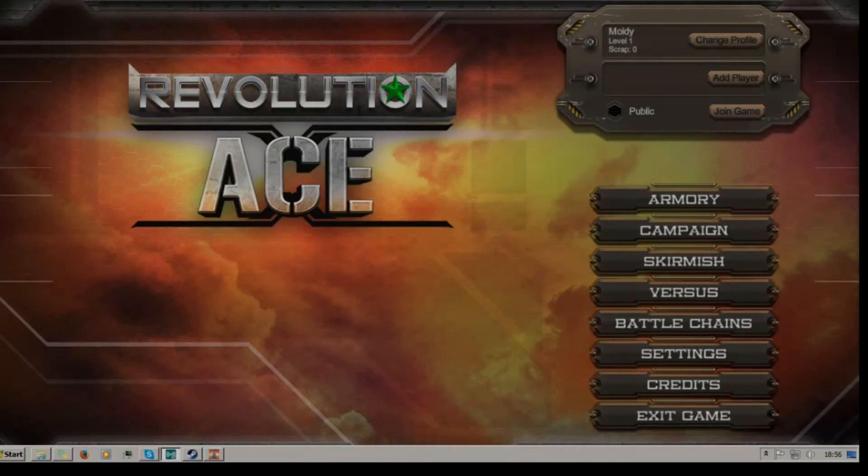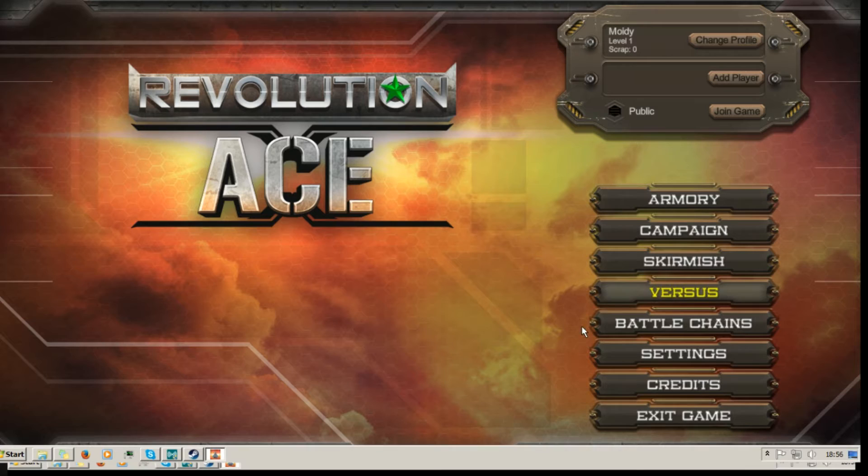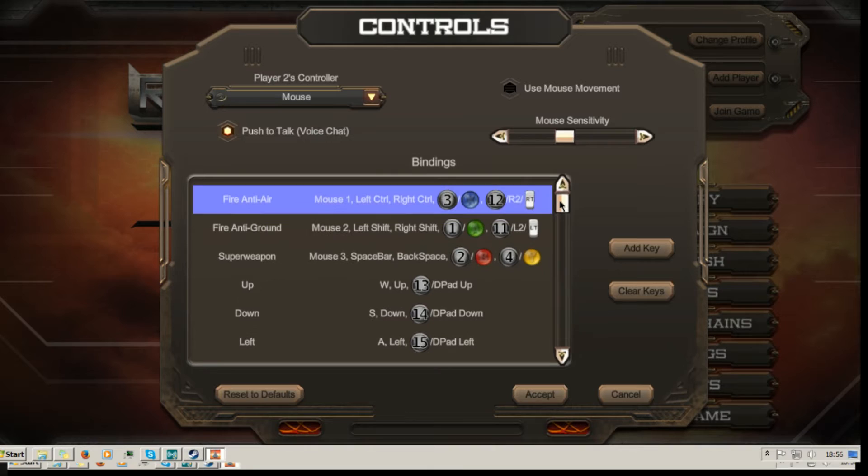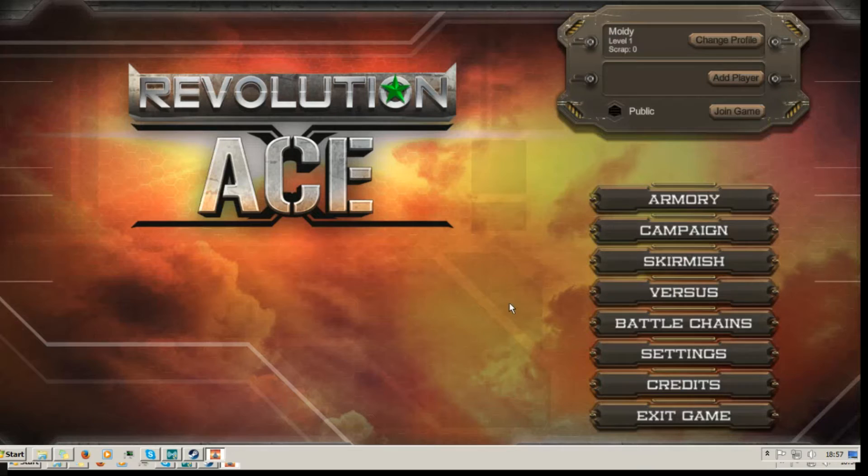Next is Revolution Ace, a bullet hell shooter that's actually quite well polished. It appears to have been made in the Unreal Engine, which was the most professional engine used among these games. Right now it's available in a four-pack for 22 pence — cheaper than buying one copy at 79 pence.